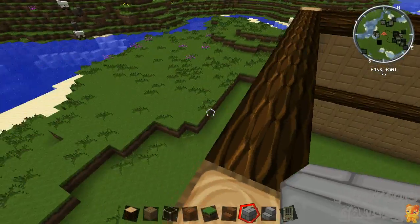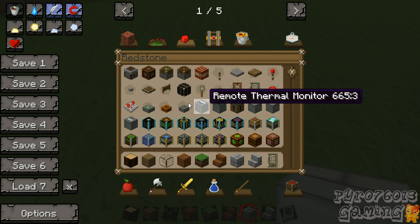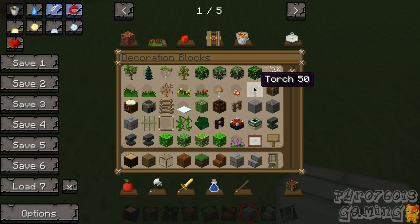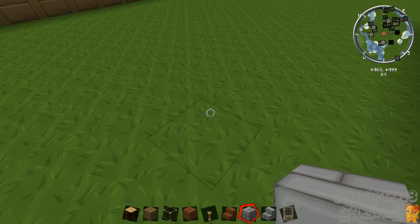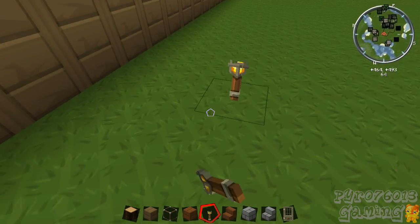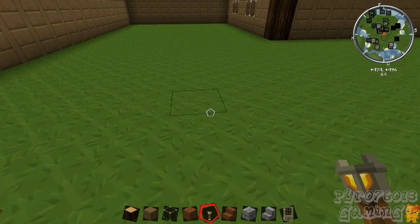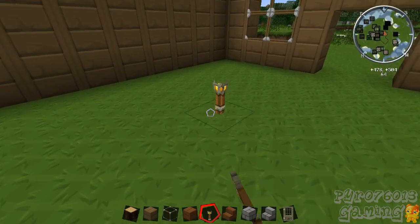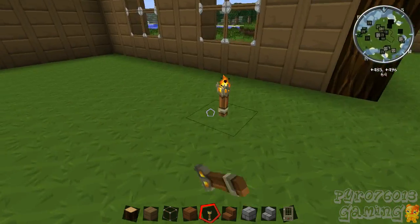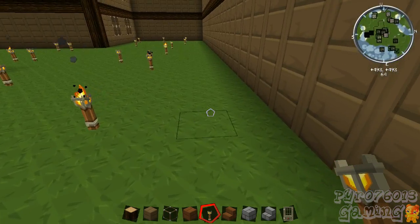Well, now we can start on the roof. Actually, what I'm going to do right now — just because once I build the roof it's going to be kind of dark in here — I don't want crap to be spawning in here. I could just turn it to peaceful, but I'll just put a bunch of torches all over the place so nothing spawns in here.